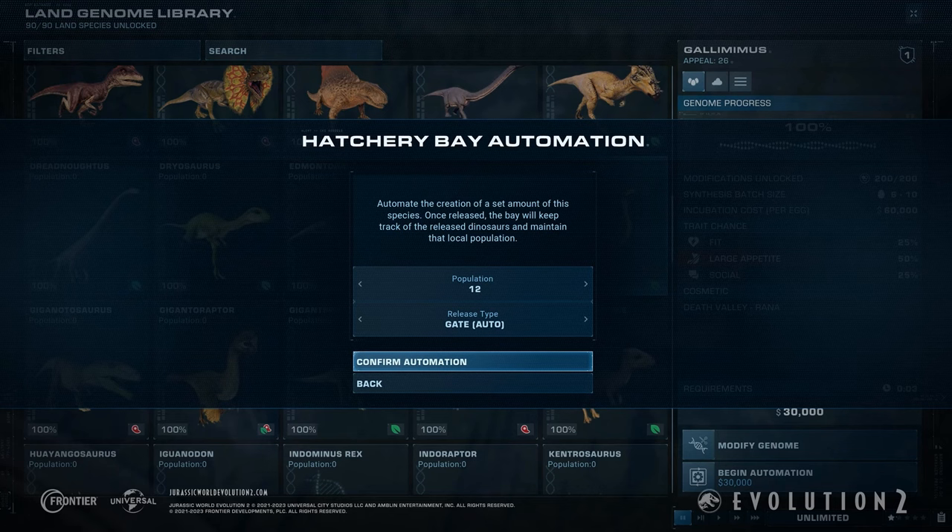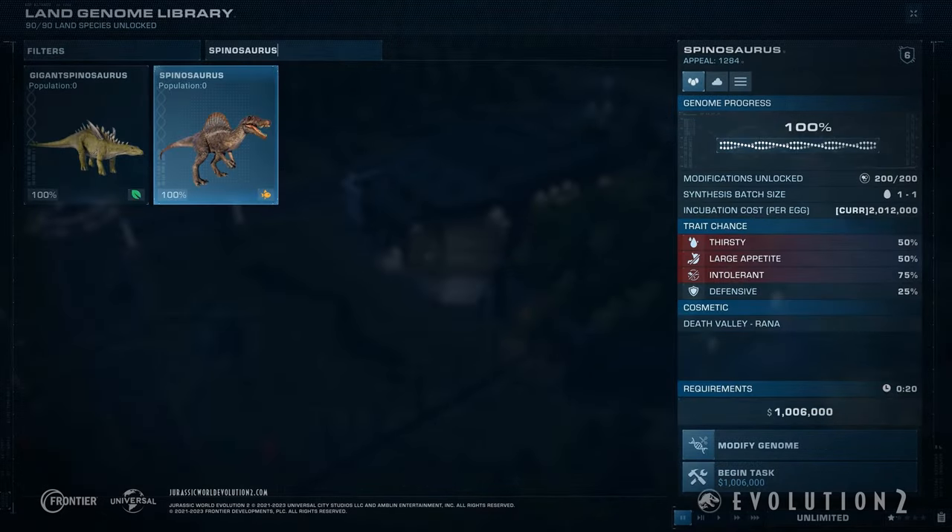Automatic hatcheries will allow players to select the species and the population to be released from the hatchery. This will allow creating wild maps to be much easier for players. A hatchery search function will also be available — with the number of species increasing with this pack, there will be a total of 114 species in the game, so a search function will certainly be valuable to players wanting to be selective about which species they release.